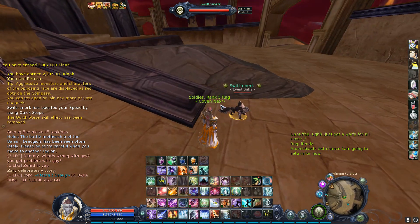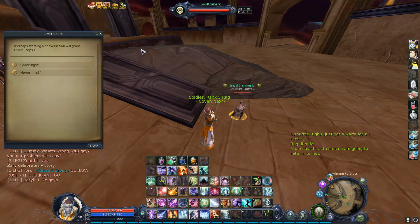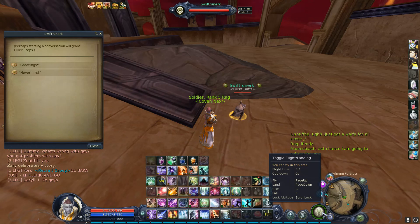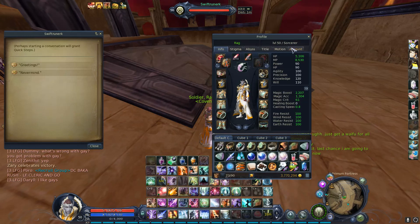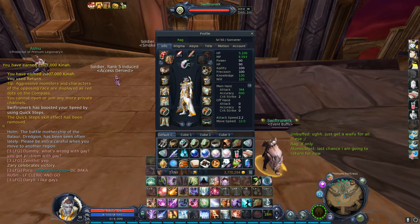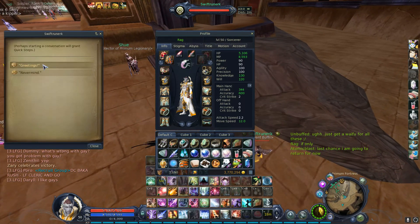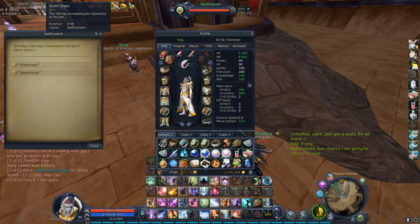Hey guys, I was told that the event buff is finally working, so let's see. It's supposed to give us flight time plus flight speed. My current flight time is 3.1, and let's see if I can find my speed — with wings popped I have speed at 12.0. So let's see what happens when I put it on.